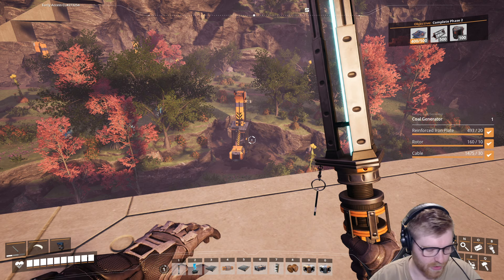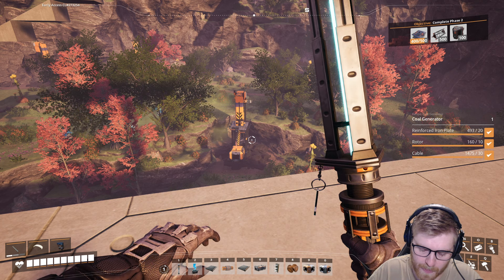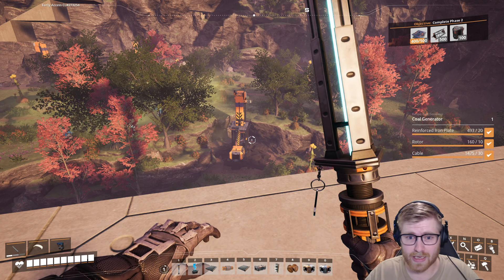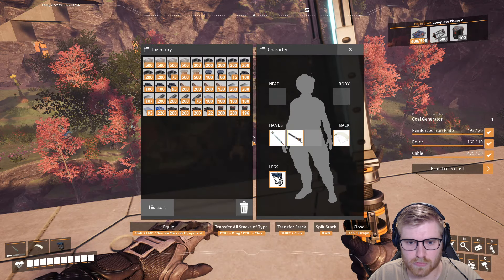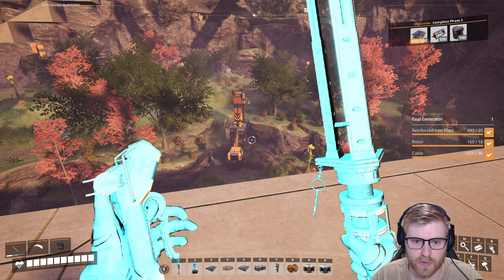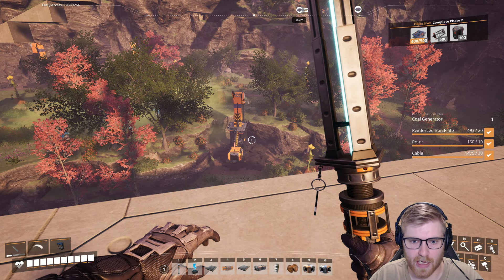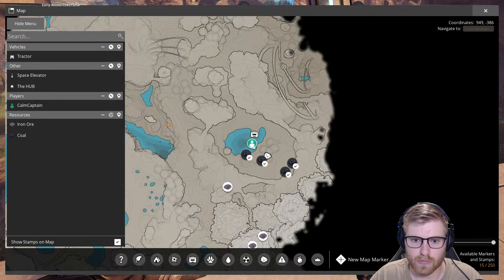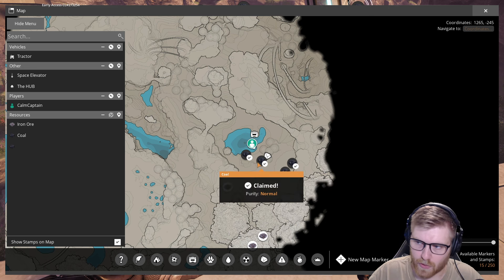We got three coal plants at 240, and then we should have one that's at 120 — because one's a normal node. Let's scan for the right thing. Coal. So you're going to have your pier — that's the normal one — and two more piers. The normal one, we're only looking at 120.